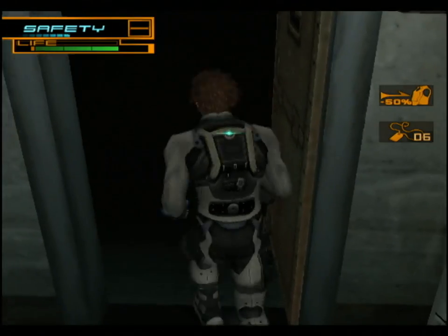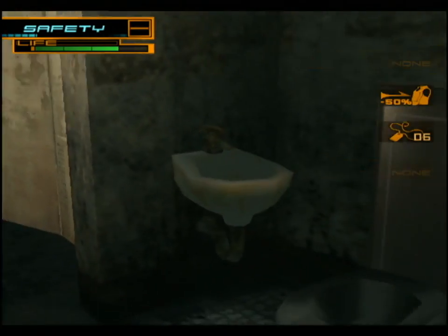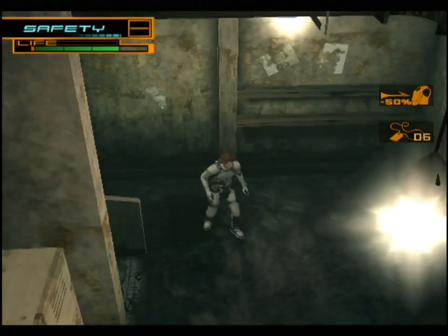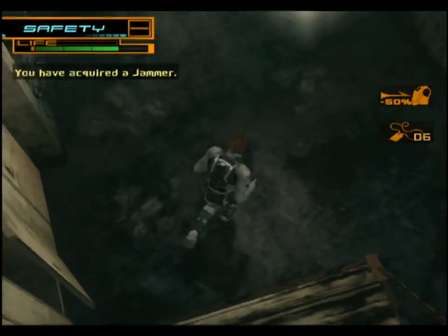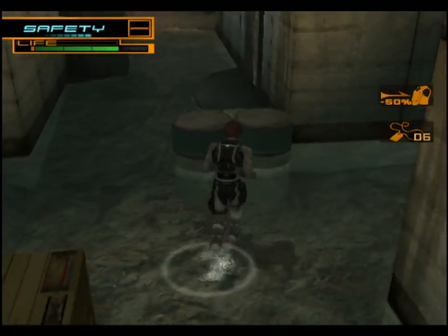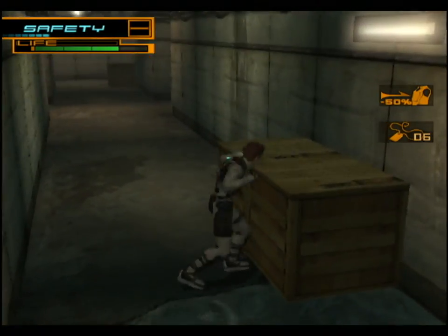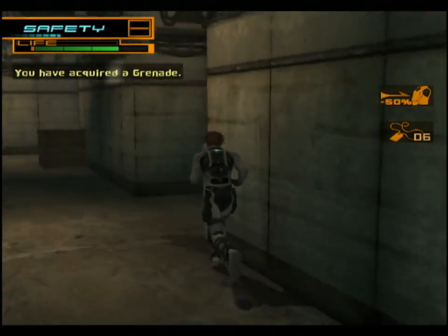There are a few different cells to go around here. Most of them you can't enter. Some of them are locked, though, that you can go into. Not a whole lot inside, but a few different items. Like, we got a jammer — we still had a few jammers from last time. They block electronic signals. There's really nothing we can use that for right now, but we do get to carry them into the next level, like with our other items.